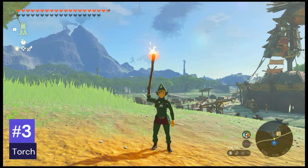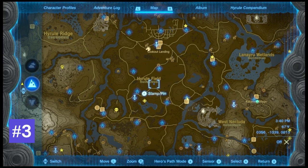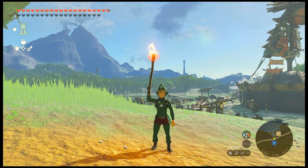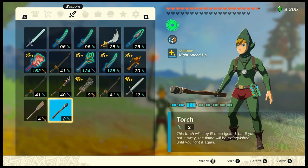Number 3: Torch. These are quite common and can be found at most stables and many different places throughout Hyrule. They're actually quite useful for lighting up dark areas and setting other torches on fire. Unfortunately, they're not great for combat on their own — only a base damage of 2 and a durability of 8.